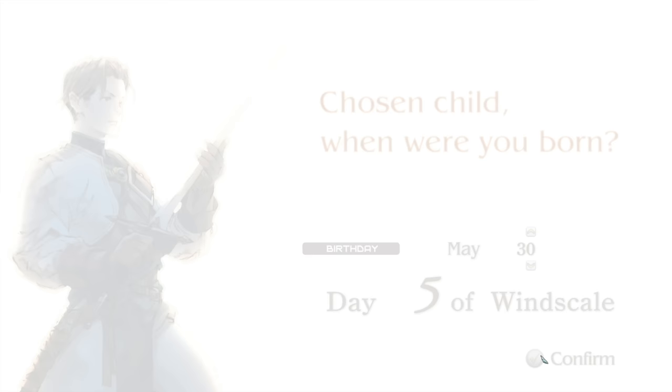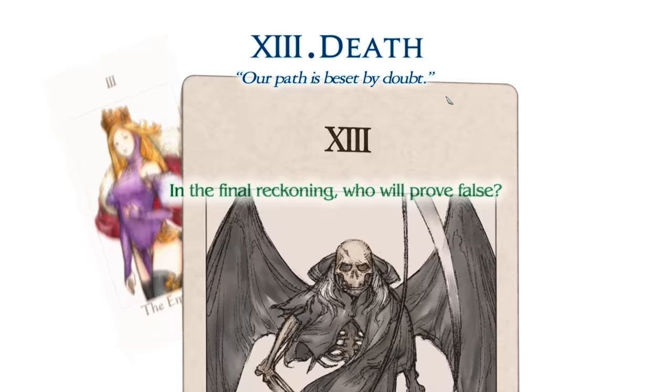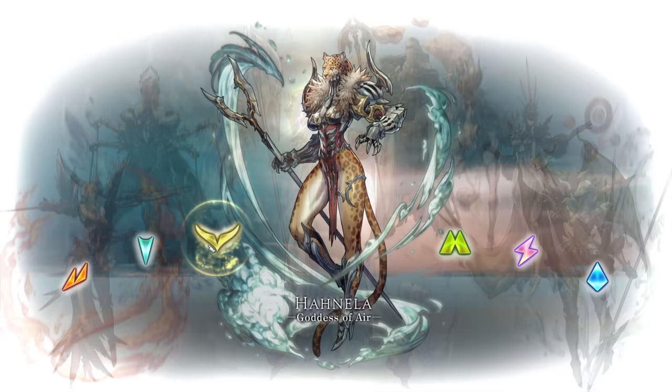One of the first things you'll do is answer a few questions, such as deciding your character's birthday as well as answering questions related to tarot cards. Answering these will set up your initial stats — there's so much variation in the game that this isn't life or death, but it's important to know what's being chosen. After that, we pick our starting affinity, which is an association with a certain element that can make you weak to or strong against certain attacks. But with charms, you can change this pretty freely, so it's more of a starting point than anything else.